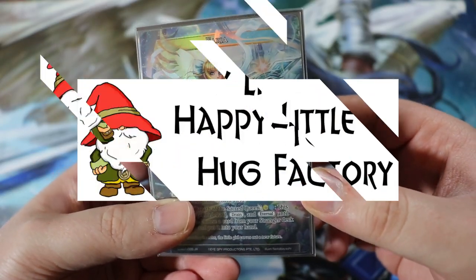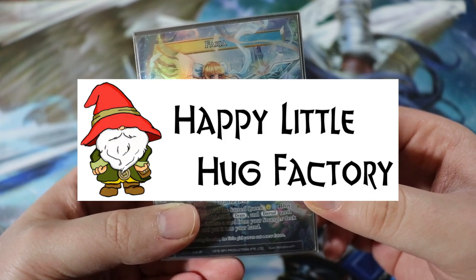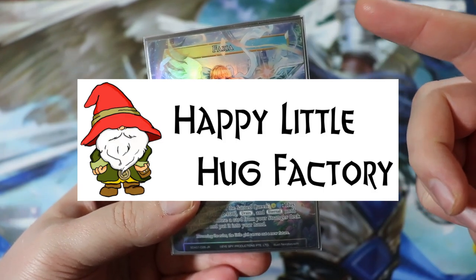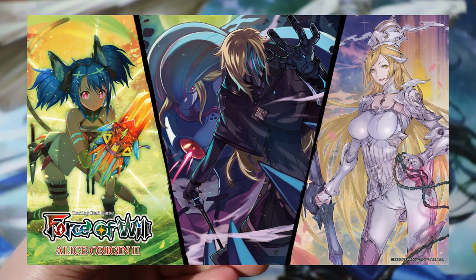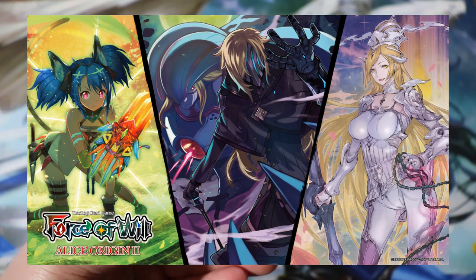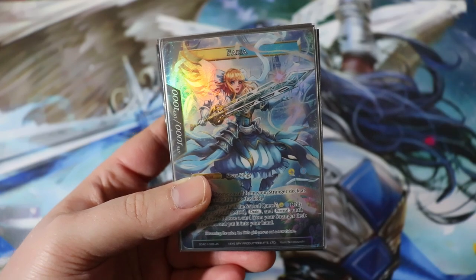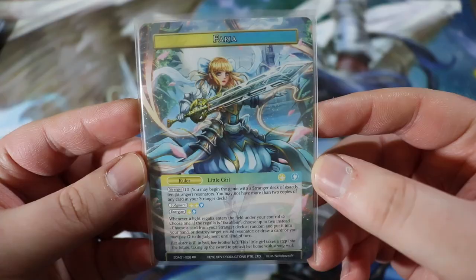Before we get started, I want to give a quick shoutout to Happy Little Hug Factory. Those folks support this channel and they are incredibly awesome. They have pre-orders for the next Force of Will set, Alice Origin 2, on their site right now — starter decks and booster boxes available. If you buy the starter decks with the booster boxes you get a discount. I have an affiliate link in the description below. Now let's get on with the deck.